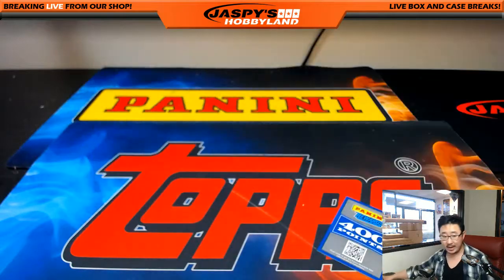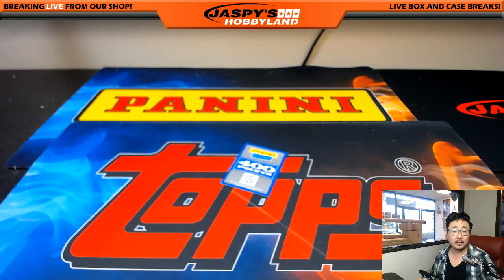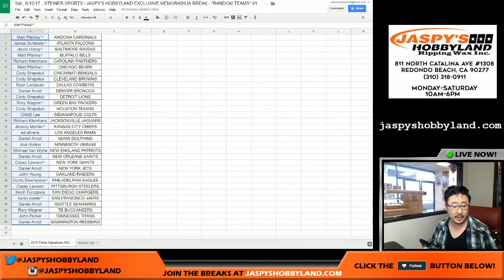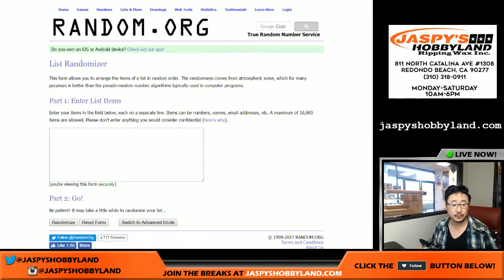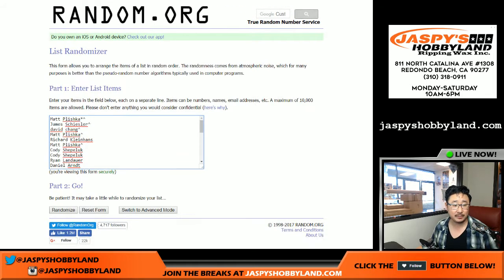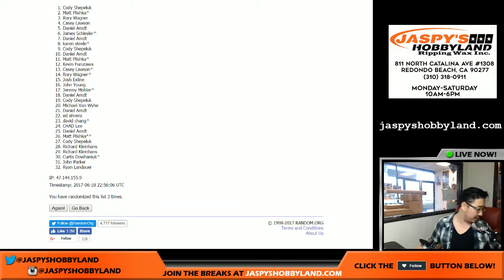So there was your one-box break. Eagles goes to Curtis, who got that spot in a spot randomizer. Now let me do this really quick — let's just get these points out of the way. Matt with the Cardinals all the way down to Daniel with the Redskins. The name on top will get 400 points. After Shep, we'll get the 400 points.